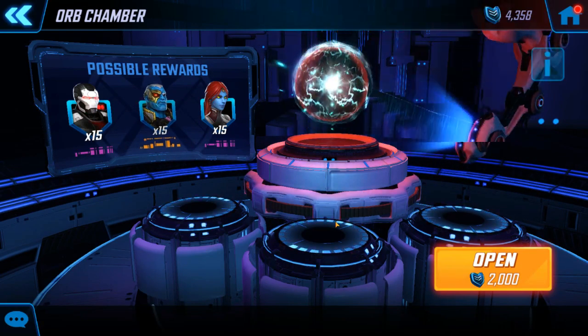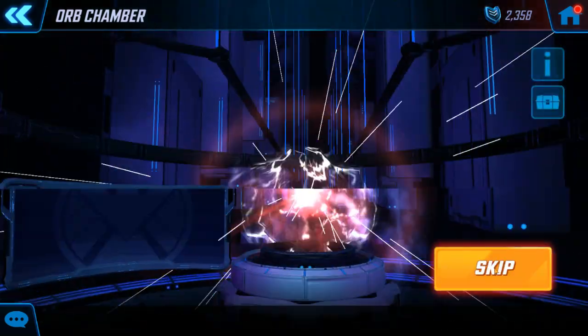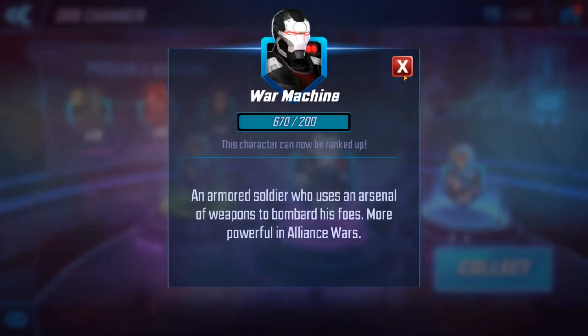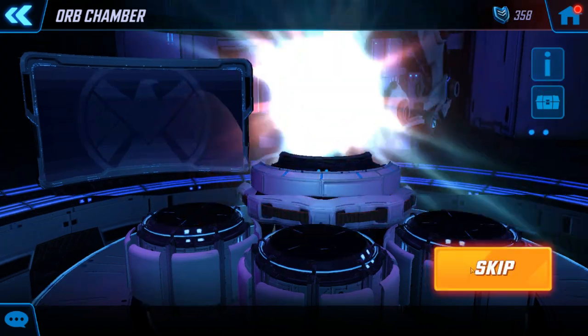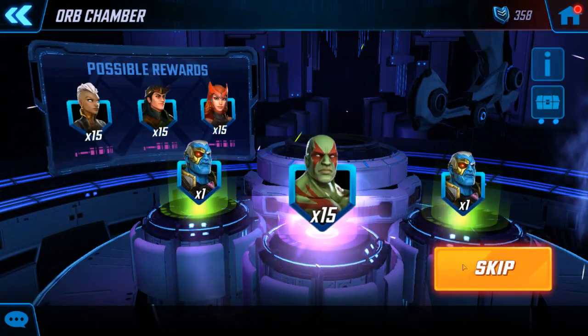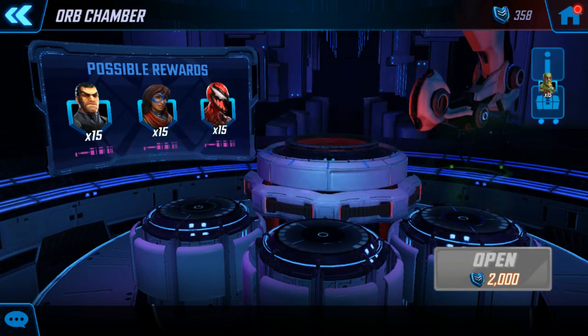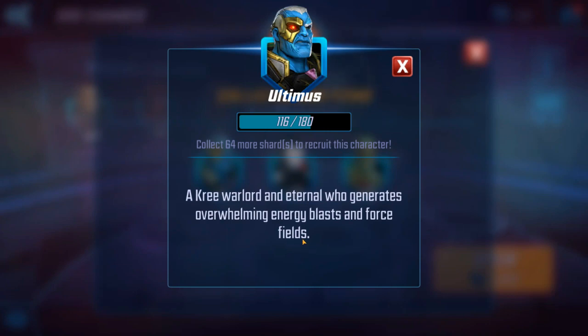And now time for the slow grind of Ultimus. Let's open up one of these orbs. I think that's a character I already have at seven — it is a character I have at seven. Technically, just not physically there yet. Last one, let's pop it. And Drax, another character at seven stars. Oh my goodness, it is Ultimus. Let's see where we're at with Ultimus — we are not there yet, guys. Not there.